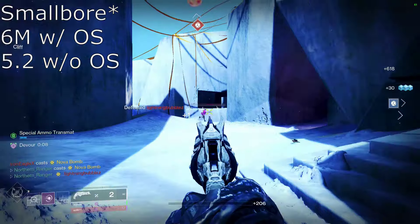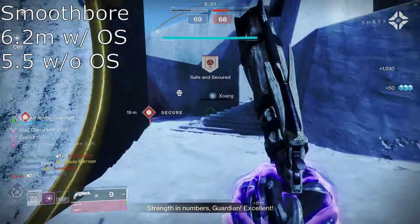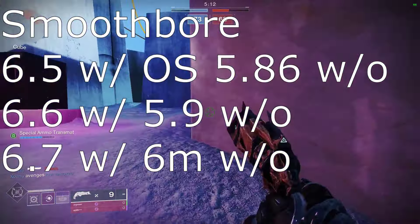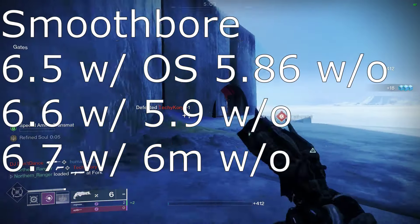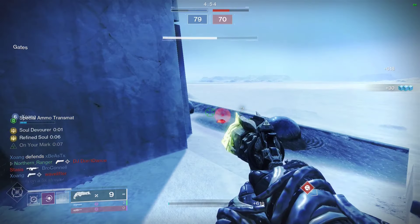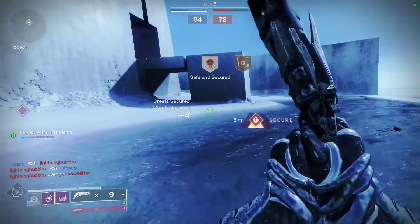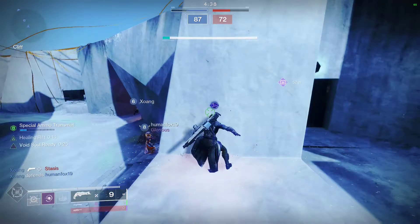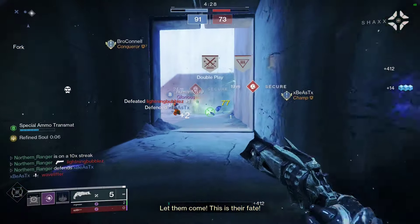If you're a shotgun ape, then Smooth Bore, Rifled Barrel, or Small Bore — still Accurized Rounds — Slideshot, Opening Shot, and a range masterwork. With Smooth Bore, range goes up to 6 meters with Opening Shot procs and 5.2 without. With Rifled Barrel: 6 meters with Opening Shot, 5.3 without. With Small Bore: 6.2 meters with Opening Shot and 5.5 without. Taking Slideshot into account in that same barrel order: 6.5 with Opening Shot and Slideshot, 5.86 without Opening Shot; 6.6 with Slide and Opening, 5.9 without; 6.7 with, 6 without. Rifled Barrel and Smooth Bore offer more range than Small Bore, but Rifled Barrel absolutely destroys your handling — taking it down to only 9 — and Smooth Bore greatly increases your pellet spread. You'll have to decide what you're willing to sacrifice.